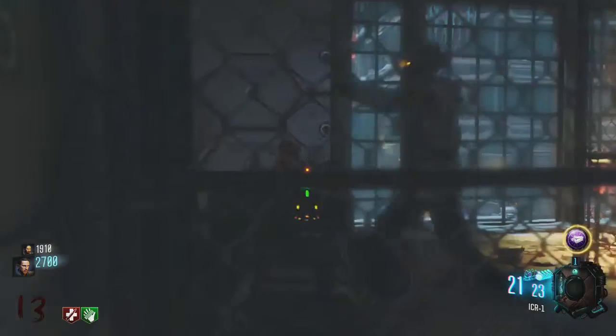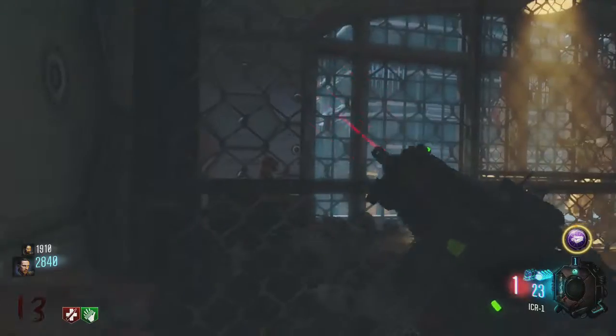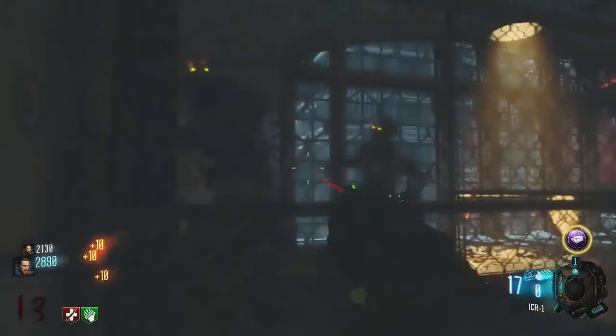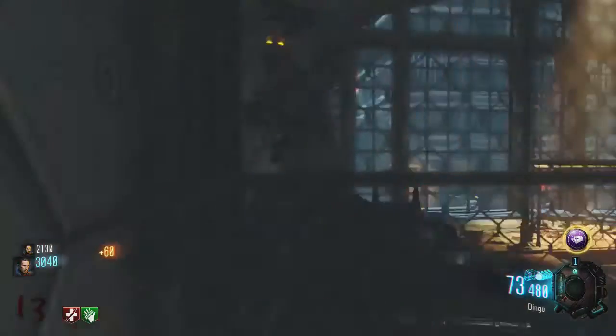Any zombies that drop a perk, you can pick up right there. I do have a perk drop in about a couple seconds — it's a max ammo — but I was stupid because I didn't feel like I could get it, and I went down and went to go get it anyway, but I needed to go get a perk.